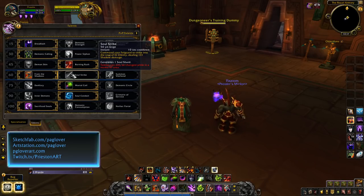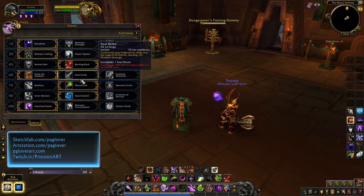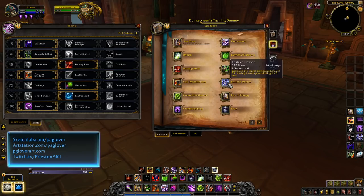Next to it we have Soul Strike. It's on a 10-second cooldown and generates one Soul Shard when cast — it commands your Felguard to strike the enemy for Shadow damage. Currently it's like no damage at all; 131 is pretty low even on a 10-second cooldown. If you look at my Shadow Bolt, it's about 900 damage on a 1.6 second cast, so it feels weird to use. Summoned Vilefiend is really good though — it's basically just another minion for you to summon, which can be buffed by the Demonic Tyrant.